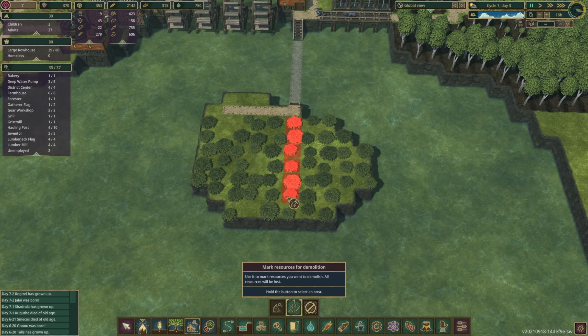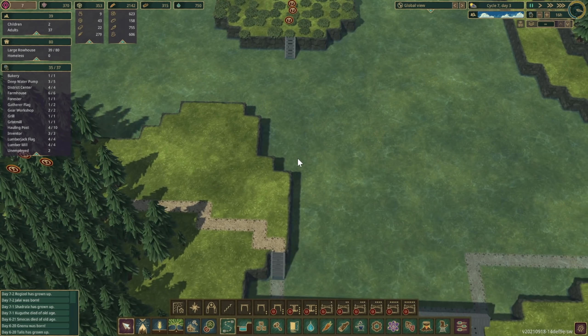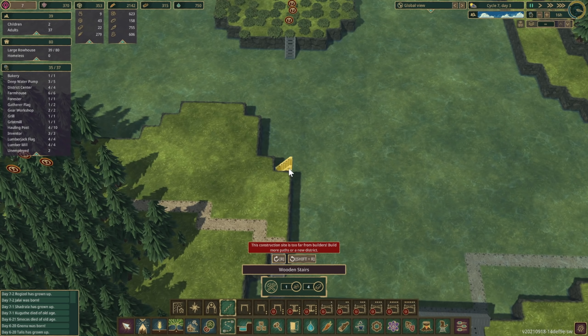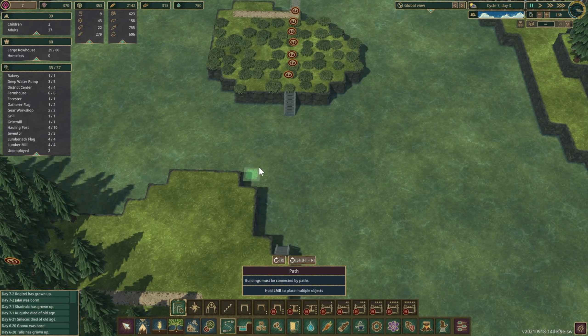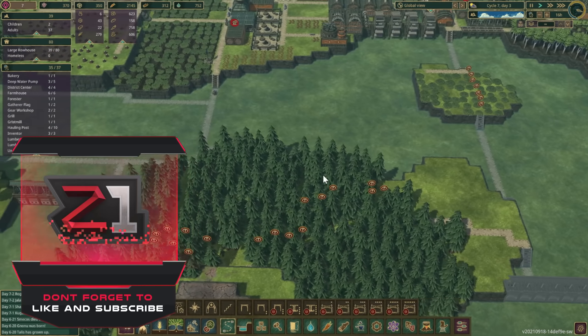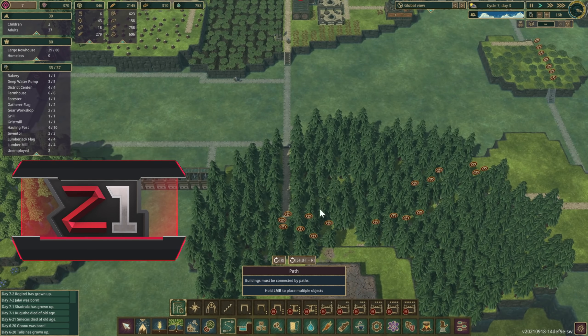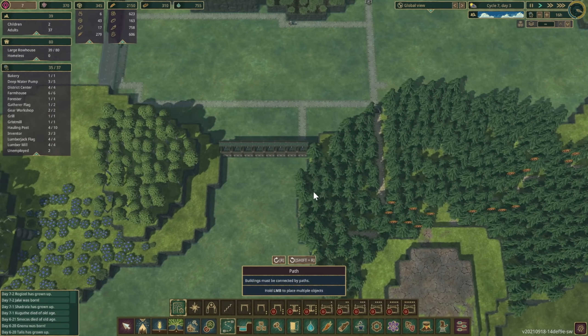We'll put those there, grab some pathing, put these here, and actually let's put another one there just for the sake of making things easy and straightforward. Let's let that rock and roll and see how it goes. I can place that there and the trees are getting cleared out — very nice.